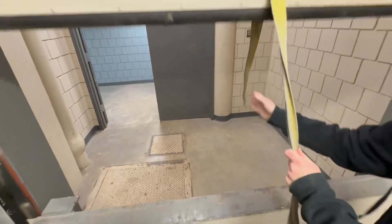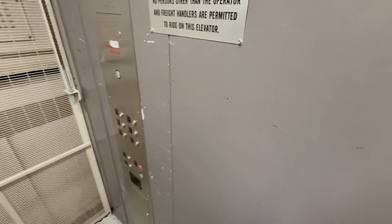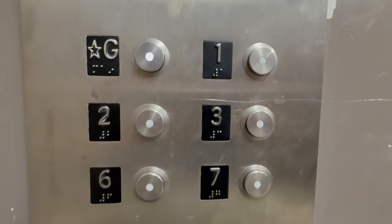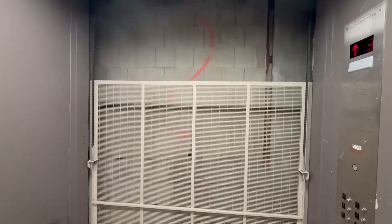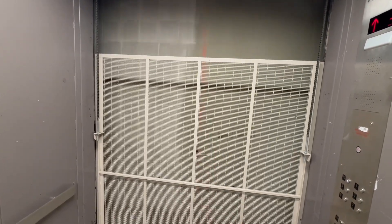There's not really anywhere to grab it in there. So it looks like we go to ground one, two, three, six, and seven — skip four and five on this one. See four, there's like breaks where the gate would be, like there's a metal border around where the door would be.